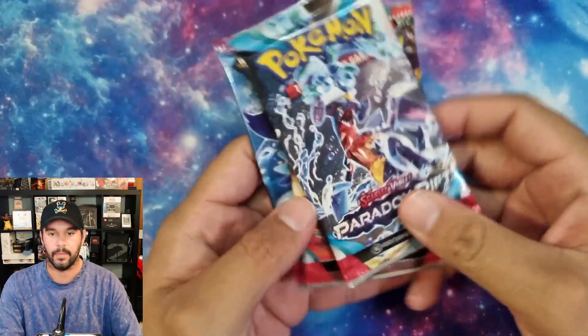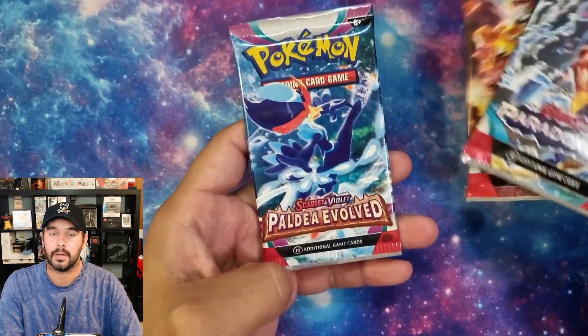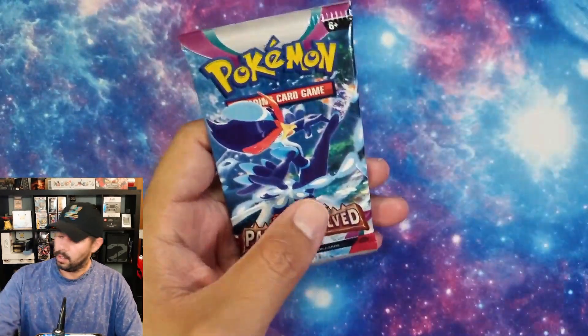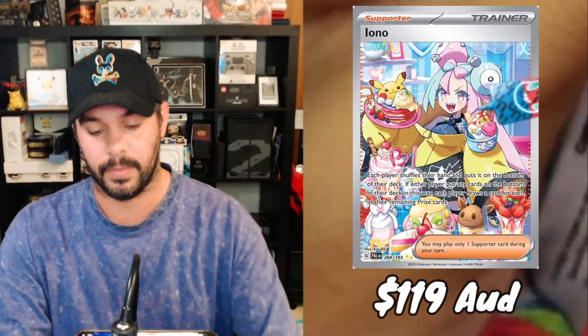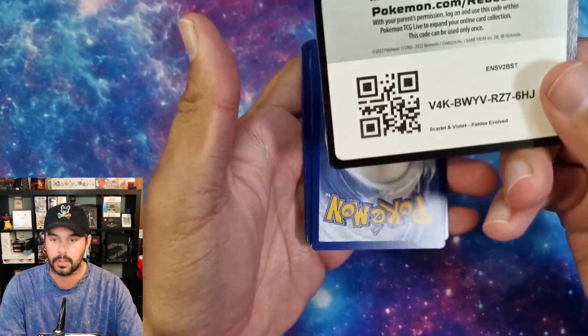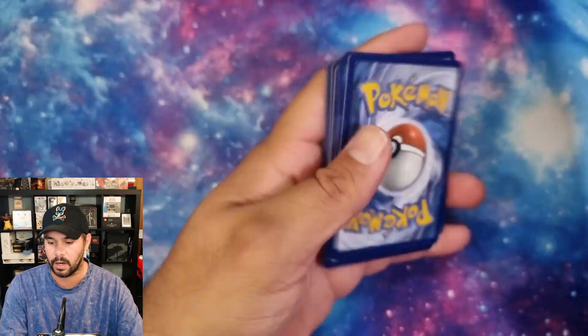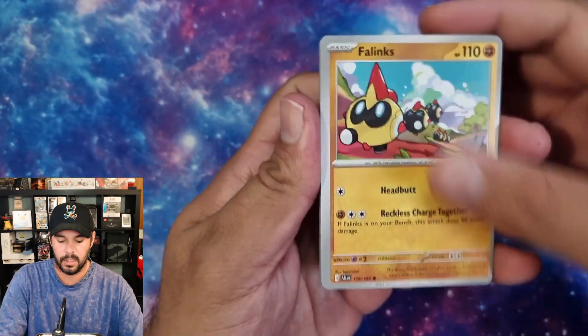We've got random packs of Paradox Rift, Obsidian Flames, and Paldea Evolved. I reckon we can get stuck into Paldea Evolved first. The card we're chasing is the Iono. I've got the magic card, I've got everything else, so we're pretty well set. I'm not doing the Master set, so it's all good.